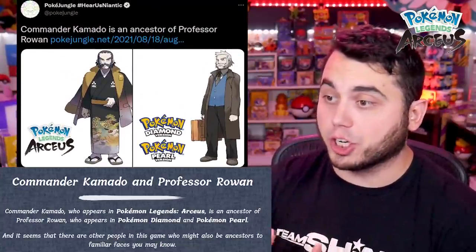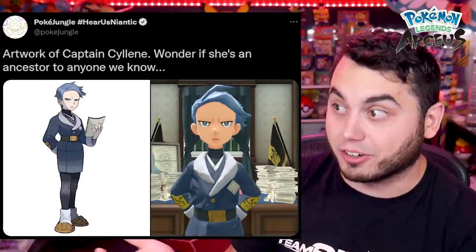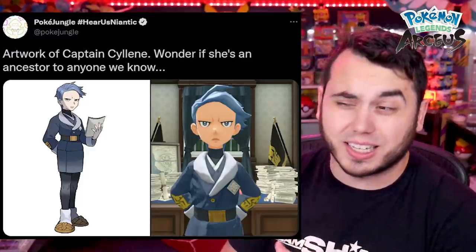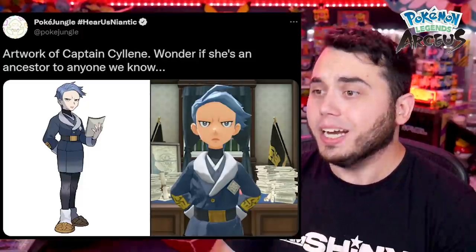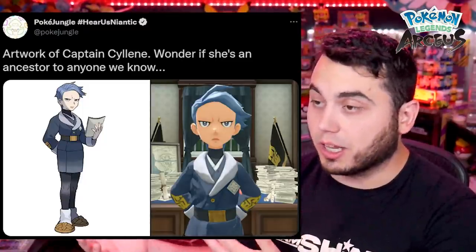It is confirmed that the new character Commander Kamado is actually related to Professor Rowan from the Sinnoh region. And we have a lot of reason to believe that Silene, one of the new characters in the game, has some sort of relation to Cyrus. That's not confirmed yet, but I wouldn't be surprised if Silene ends up being evil or has some sort of negative story attached to her, because she's probably related to Cyrus. Obviously, there's some sort of tie between the Galaxy team that you play as in Legends Arceus and what becomes Team Galactic in the Sinnoh region.